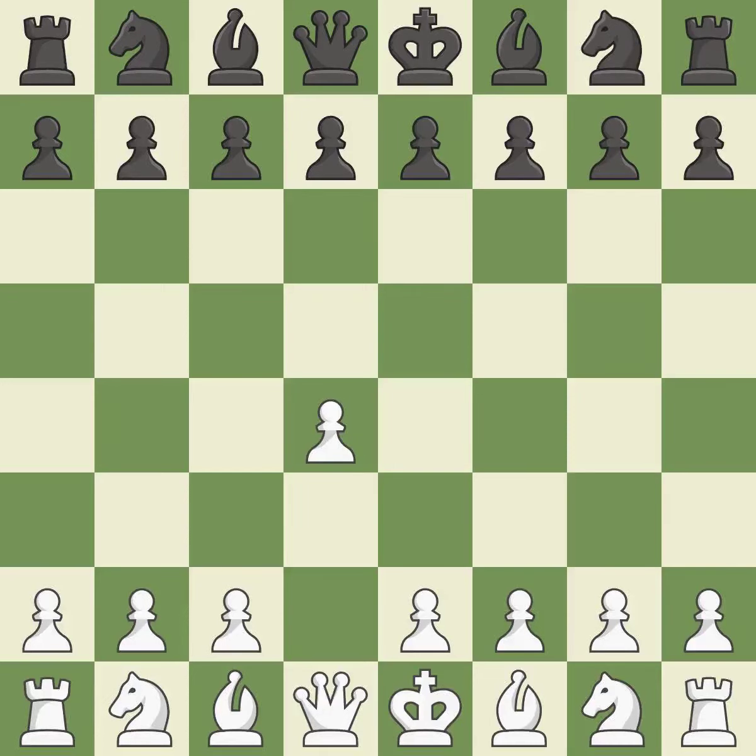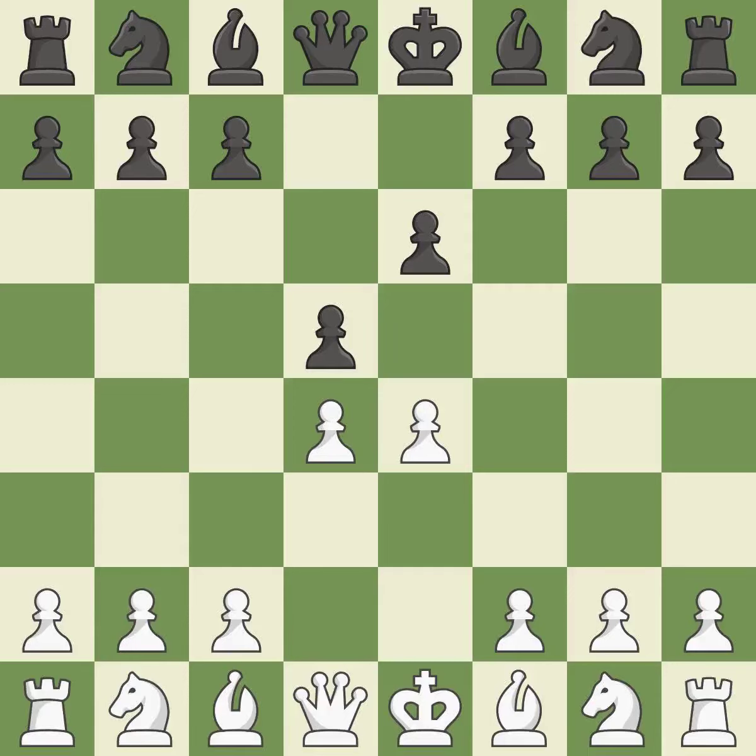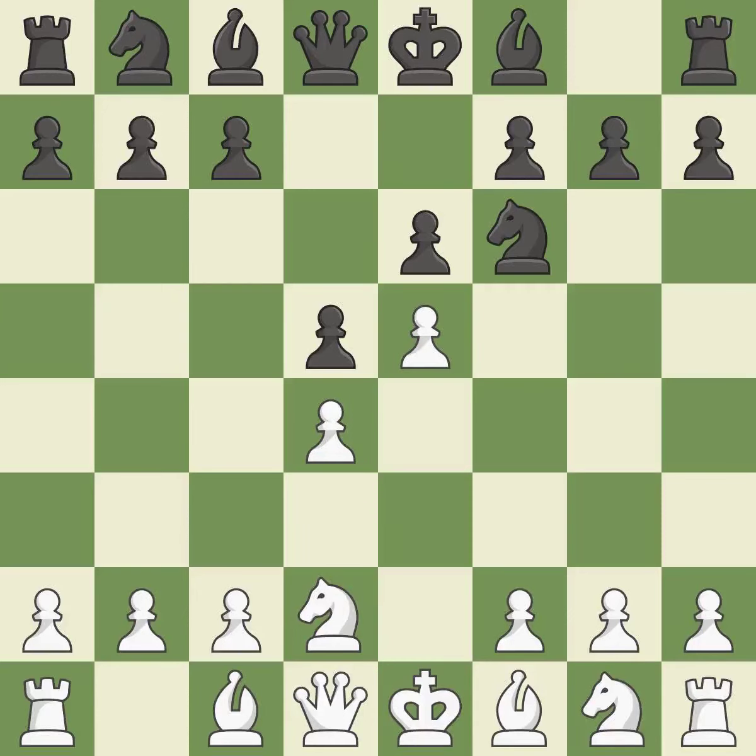Opening with the Queen's pawn. E6 prepares for a quick D5 pawn push and allows the dark-squared bishop to develop. The light-squared bishop and queen are given room to grow as move 4 fully controls the center. This uses a pawn to attack the center while vying for position. Nd2 develops the knight and defends the e4 pawn. Nf6 attacks the e4 pawn and supports the d5 pawn. E5 closes the center, attacks the knight on f6, and controls the d6 and f6 squares.